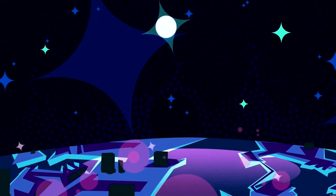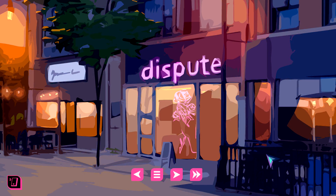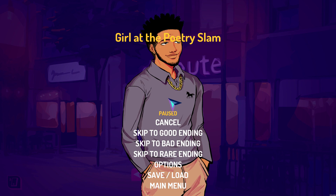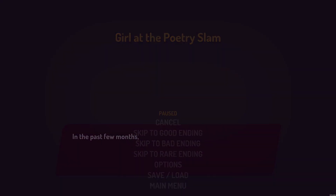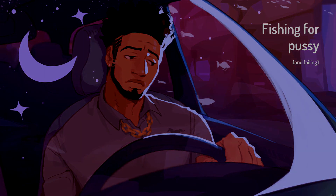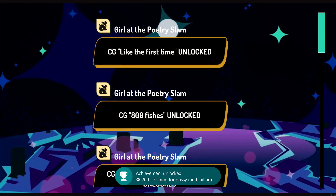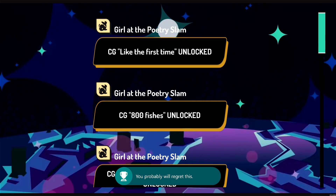Once you get past the title card, you'll get the interface. As soon as the interface pops up, hit the Start button and skip to that date's ending. You should have a few different options for endings. For this first playthrough, we're sticking to the good endings, so pick the good ending — that should transition you to its ending and get you the next achievement, worth another 200 gamer score.